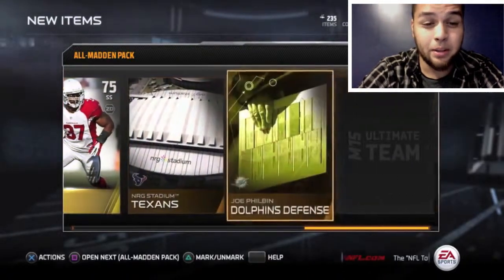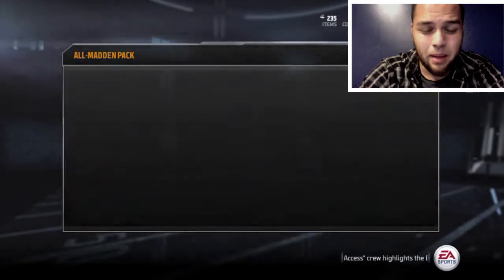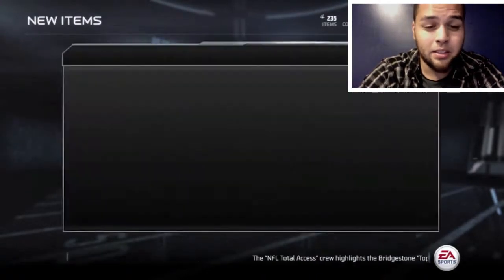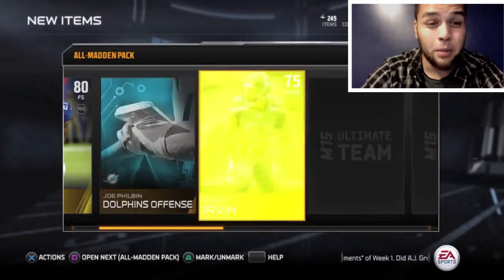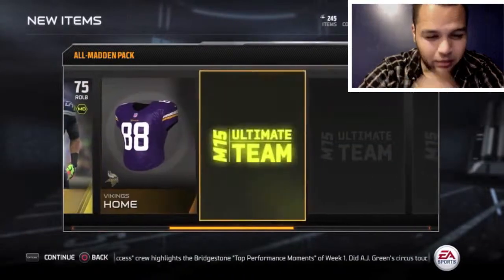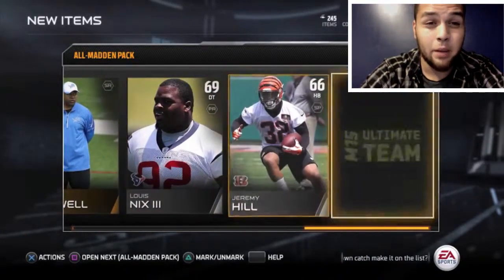I mean it's cool because you get a bunch of golds, but there's not much you can do with them. Some cards go to sets and all that, so it's not the worst thing in the world — basically the equivalent of opening packs. We get a second Bruce Irvin and a Burnett in this pack. I went through this pack way too fast.